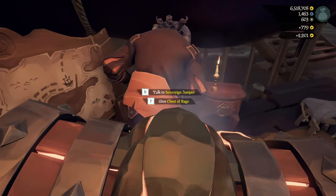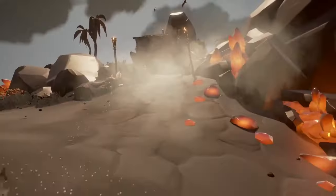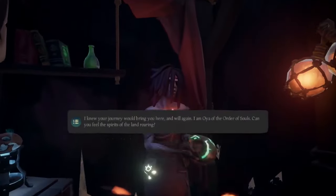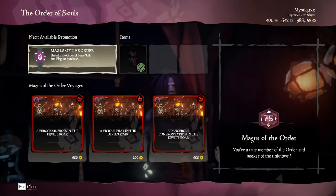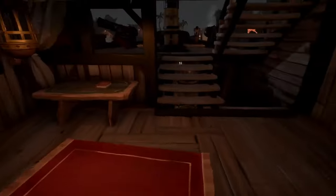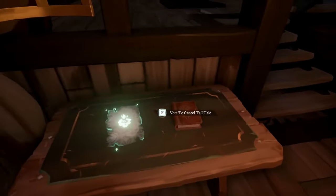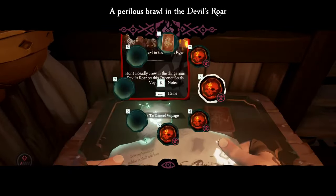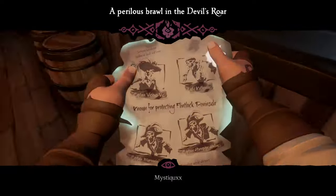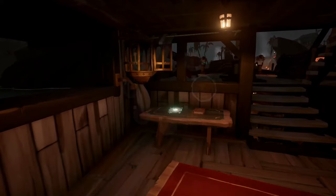This will be increasingly helpful for the next faction, the order of souls. By now, thanks to the seaforts, you should be at a high enough level to purchase the emissary flag for the order of souls and start earning the bonuses. This is one of the more limited companies to rank up, which is why I recommend following my order of souls max level guide on my channel. You can find all of these useful links down in the description. The guide tells you the most efficient way to farm the devil's roar order of souls voyages to level up in the fastest way possible.